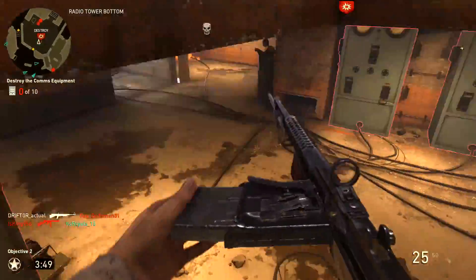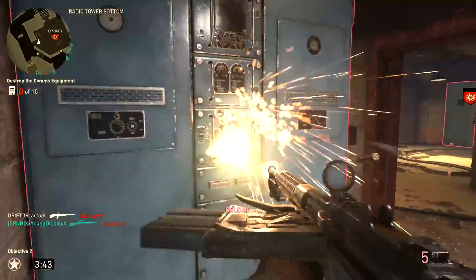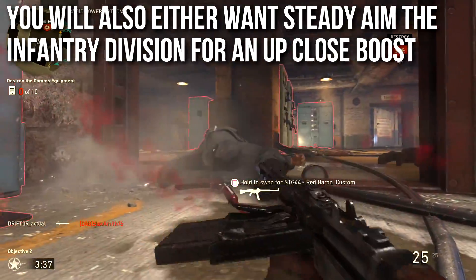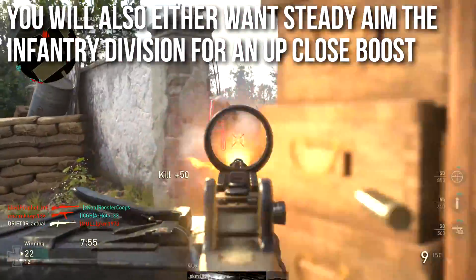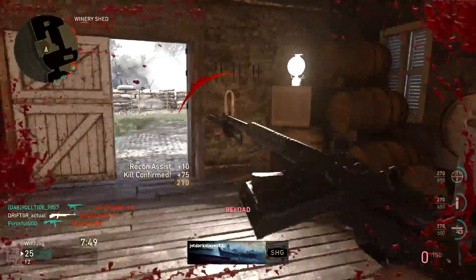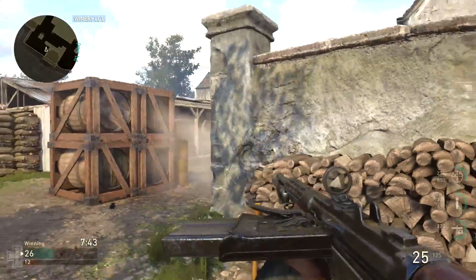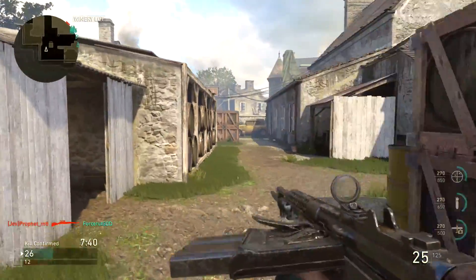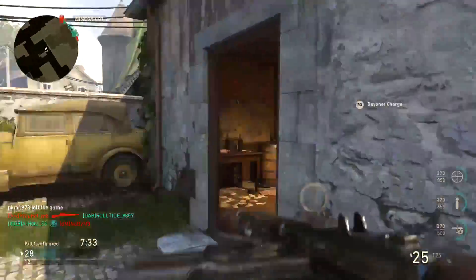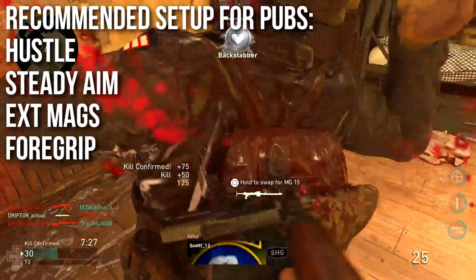You're going to want to run Hustle or Extended Mags, and this is one of the few guns where you could benefit from both since you'll be up close and never want to run out of ammo — but I prefer Extended Mags. You'll also want either Steady Aim or the Infantry Division for an up-close boost. Steady Aim lets you spray very accurately and fire faster than most SMGs; Infantry Division lets you stab people in the face. Either one is fine, but the design is to get close and spray hard.